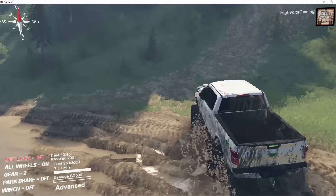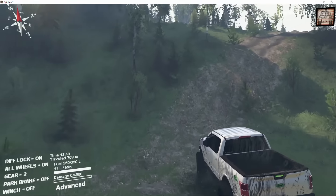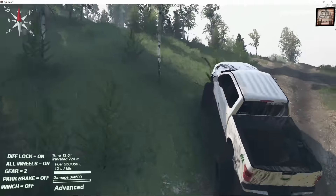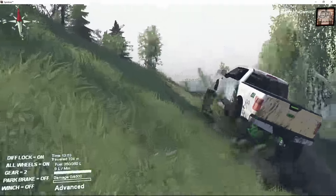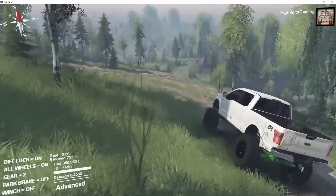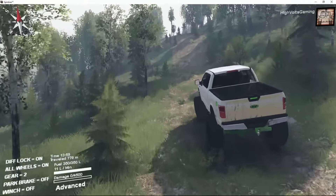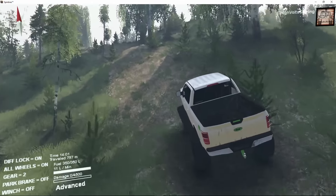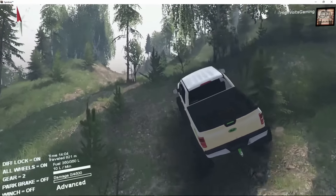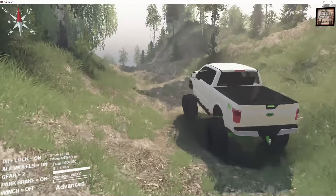With this big hill here, this is definitely one for the blocked differentials. Let's see what we can do — second gear. There we go, you got it Ford. No problem for the Zombie Edition F-150. There's the trail — oh, it was a mountain climb! We're just chugging right on up that hill. No problem at all.